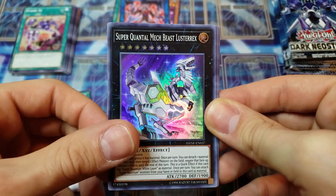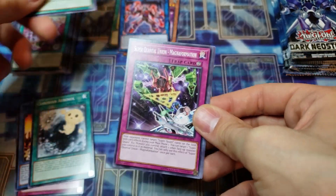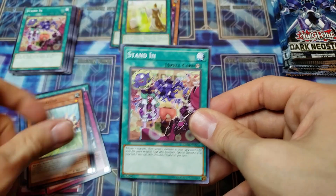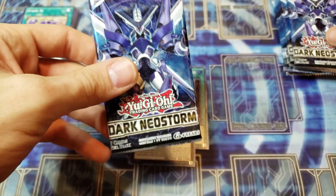Cloudy and Aerosol and another Super Quantum Mech Beast Lustrex and another Whitefish Salvage. All super rares so far, which means we're probably heading into a potential secret and/or ultra rare.